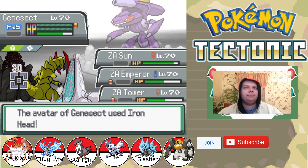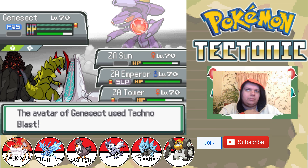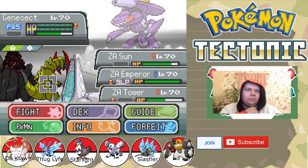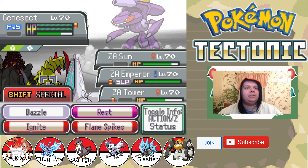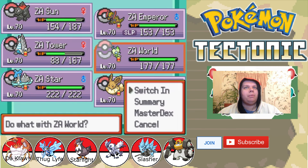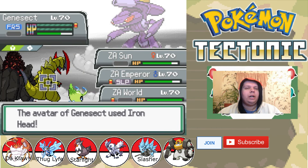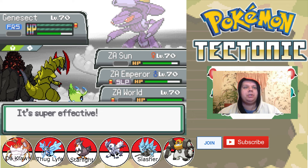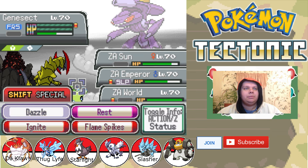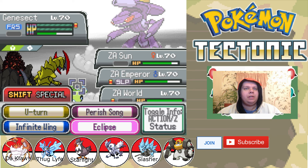That gets rid of Special Attack, good. I think it is a Chill Drive then. We will take that hit. We are going to send in the World once again. Iron Head. Dazzle. Yeah, that has to be a Chill Drive then. You've got six turns left, but now it's five. We're going to keep on dazzling, and we will set up the Eclipse.